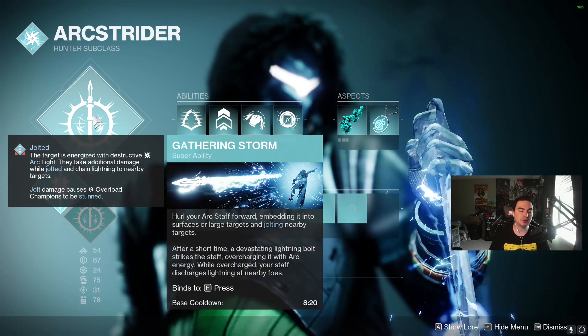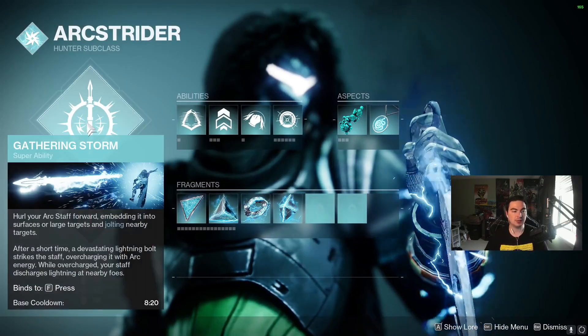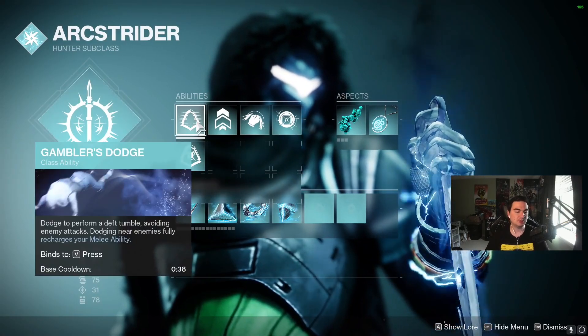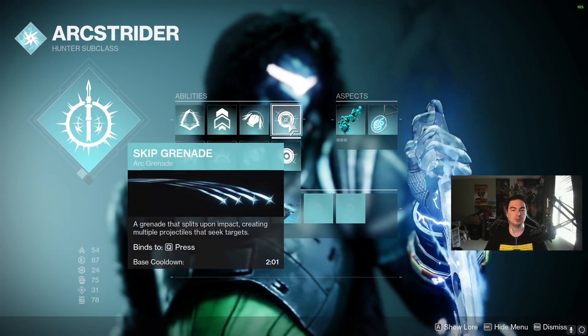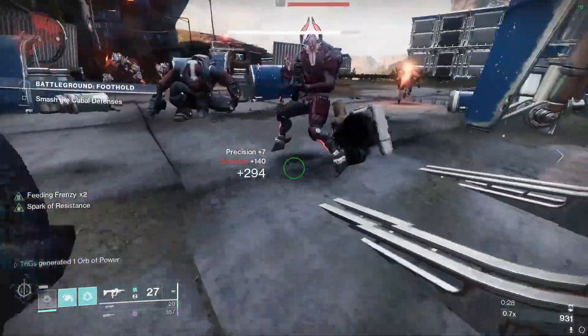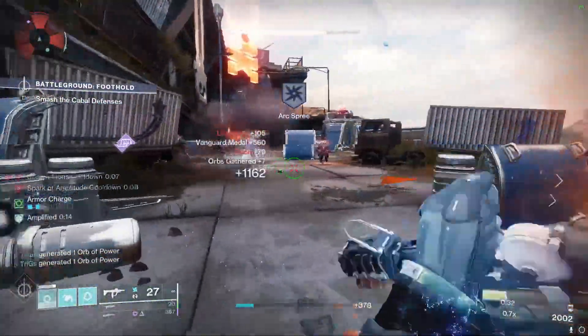For our super, Gathering Storm is what we want — it's my personal favorite of the three and does a ton of damage. I'm using Gambler's Dodge so that when I dodge I get my melee ability back, and Triple Jump. For abilities, we're running Combination Blow and Skip Grenade — this is the key, this is what Shinobu's Vow works with.